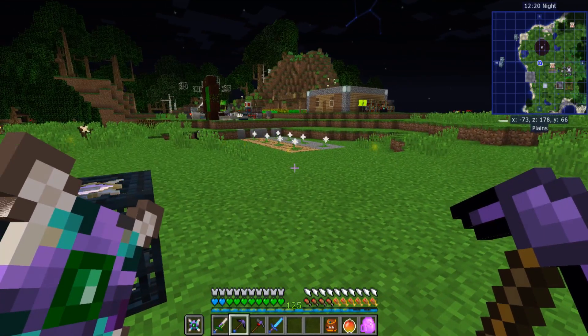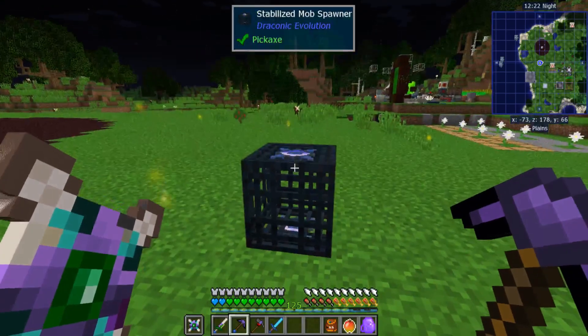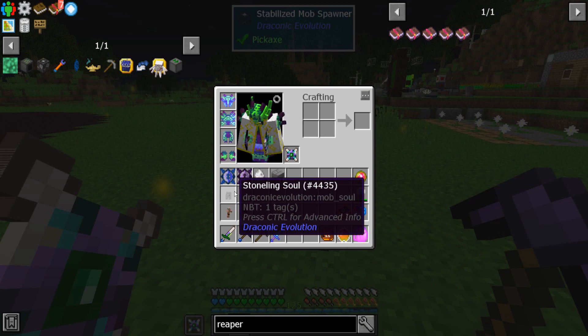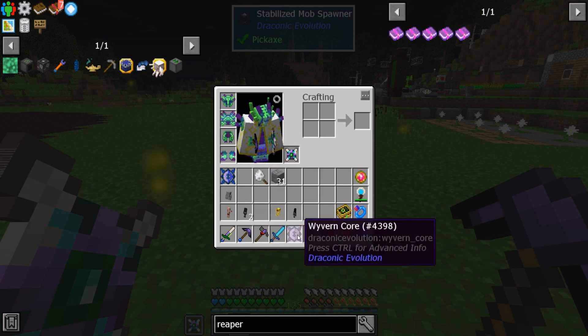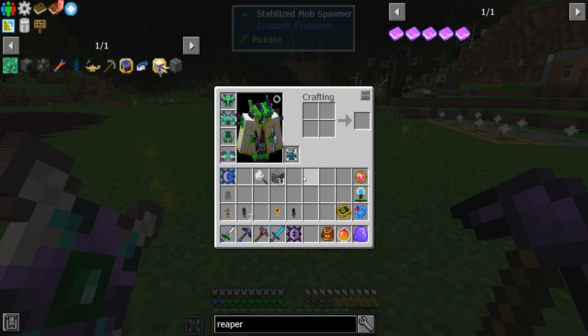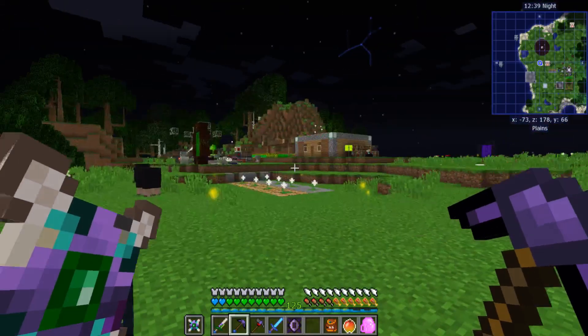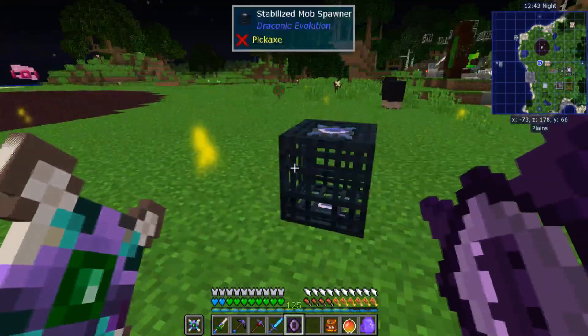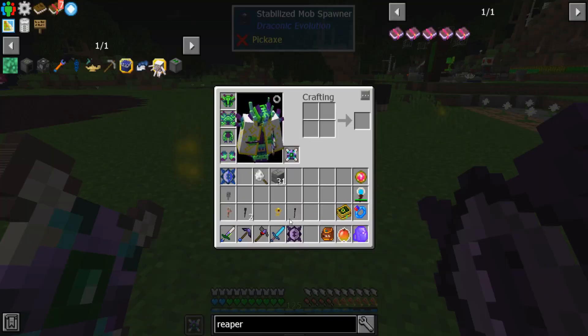Set up a farm underground, get yourself a resplendent prism, and then you'll get a soul eventually. Now the other thing you're going to need are these wyvern cores. You'll need one for each mob that you want. They're made with a nether star, but you will have to fight the wither. I've shown you before how you can cheese it, and I'll probably show you in another video how to automate it after we get this set up.